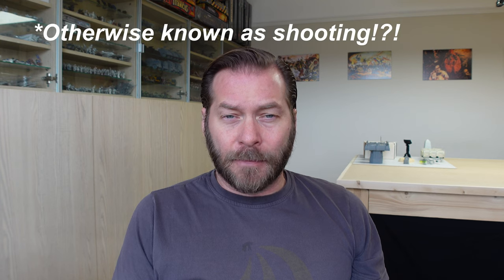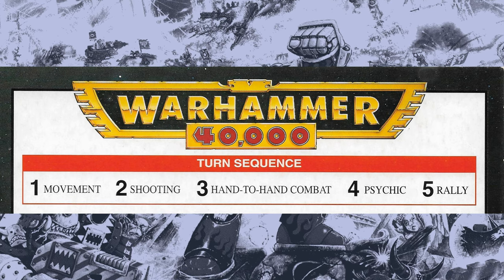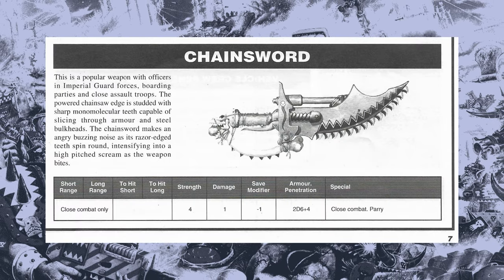Hand-to-hand combat is the third phase in the turn after movement and attacking, and like the psychic phase both players get to take part dealing attacks and damage to their opponent. It is normally initiated by charging the closest unengaged model, although not always, and providing models are anywhere on the battlefield in base contact they'll get to fight. Models in combat have a 360 degree arc and can fight multiple opponents using pistols, designated close combat weapons, and natural weapons such as claws.